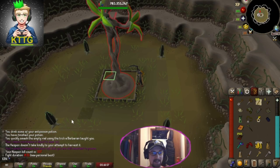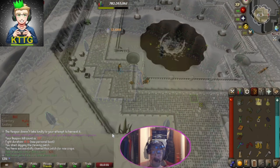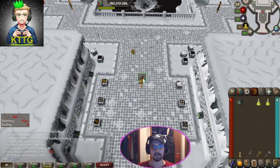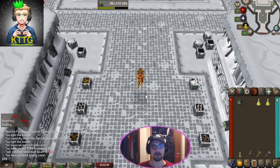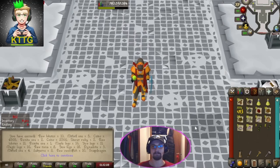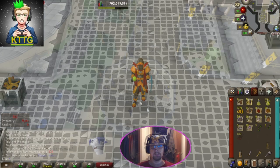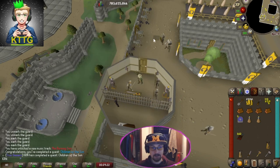We will take that — that is a 31-second Hespori kill and that's a new personal best. Let's go, that's our third solo run down and this crate is worth 10,000 points, giving us 21 rolls. Unfortunately nothing new on the collection log this time around either. And that's the Children of the Sun quest complete, which gets us our quest cape back — that was pretty cool.